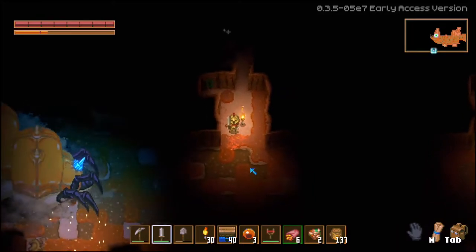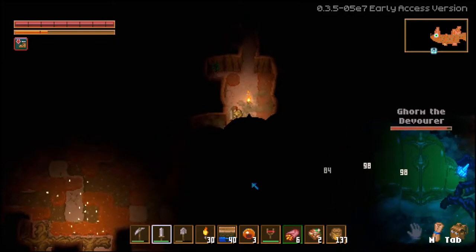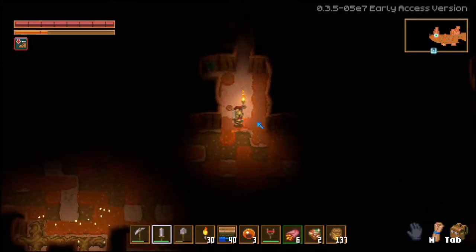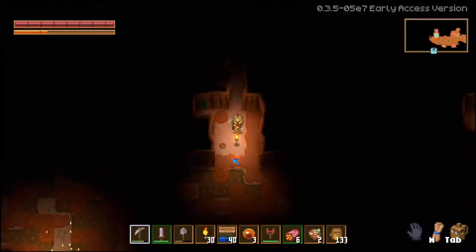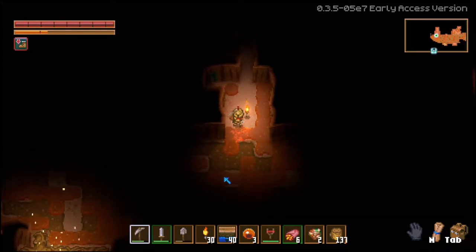Here he comes. Let's just stand right here on the edge, get in here and do a bunch of hits, and I'm gonna hope that did something. I hope he still has low health the next time he comes around, because I don't know if he'll regen. If he regens, then I have to rethink this entire thing and figure out a way to kill him quicker.